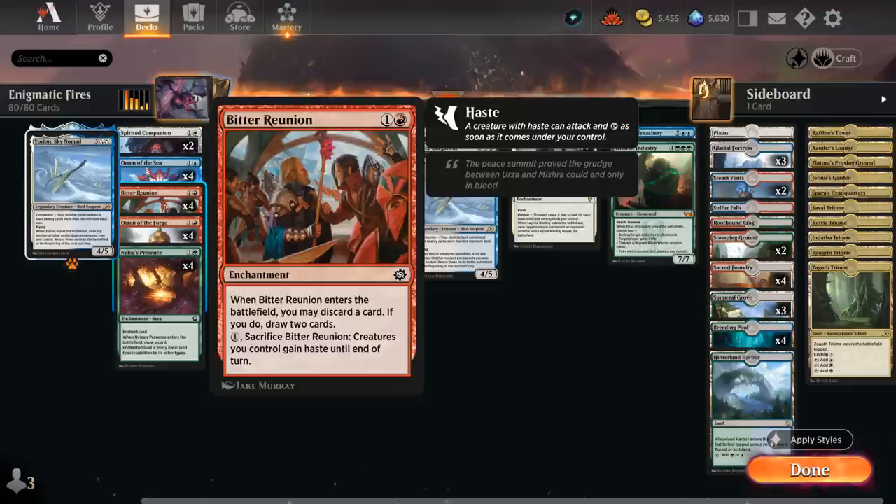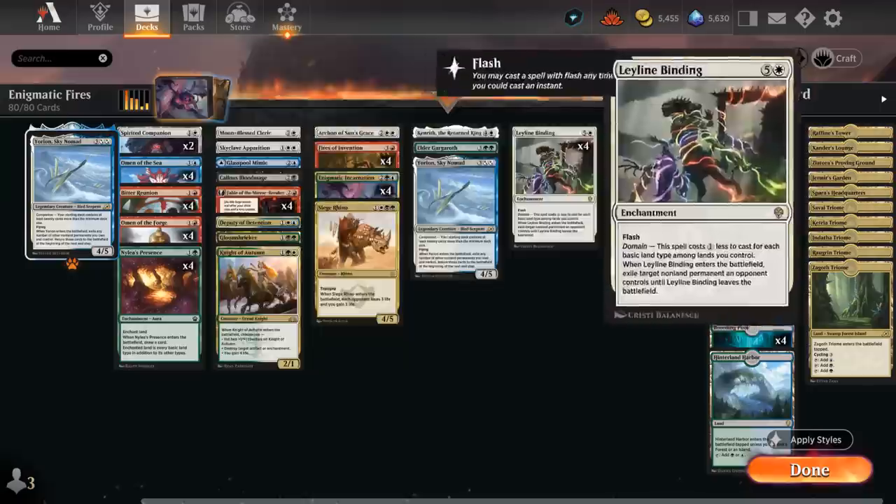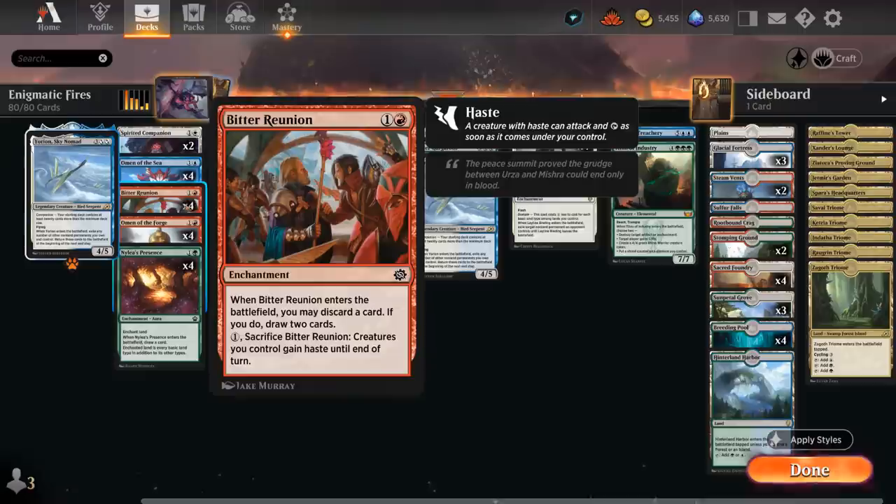Bitter Reunion from The Brothers' War is another recent addition — when it enters we may discard a card to draw 2, helping smooth out our draw in a 5-color deck especially for the mana base. For 1 mana we can sacrifice it to give our creatures haste until end of turn, which is powerful with Fable of the Mirror-Breaker, Elder Gargaroth, or Titan of Industry. It's also great to flicker with Yorion for extra card draw.